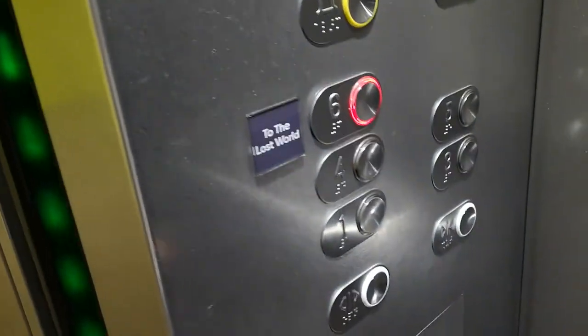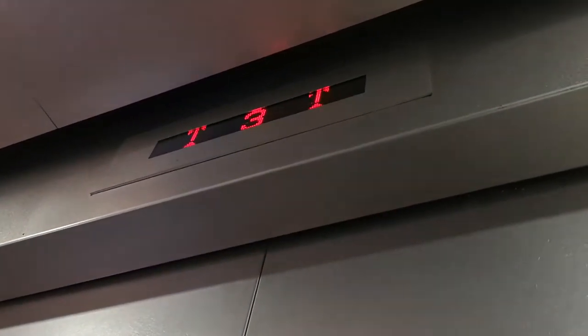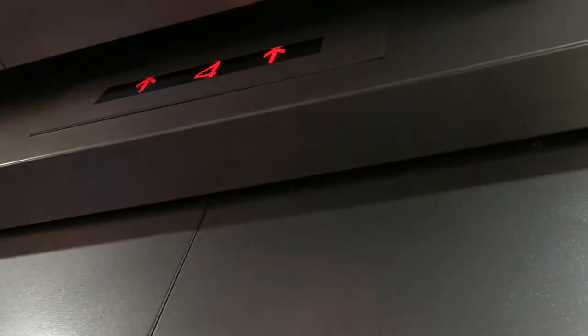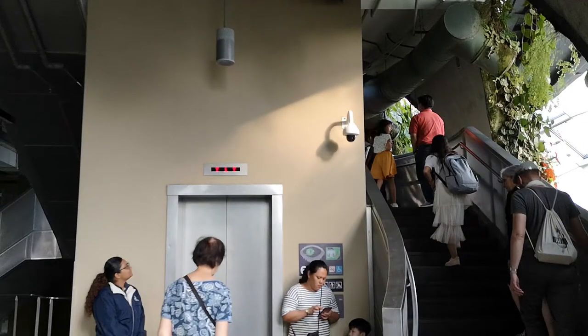These are Otis lifts. When you reach the 6th floor, you need to go up one more floor to floor 7. To go from floor 6 to floor 7, you can either use the stairs or take the lift.